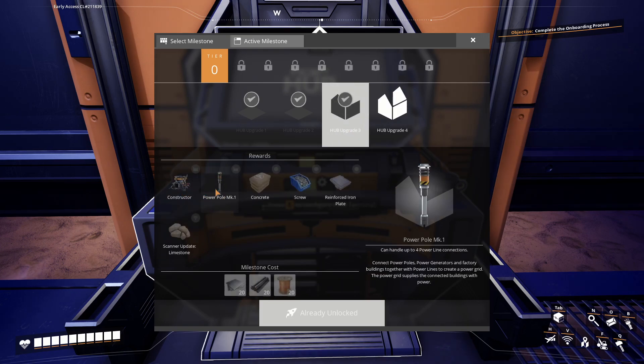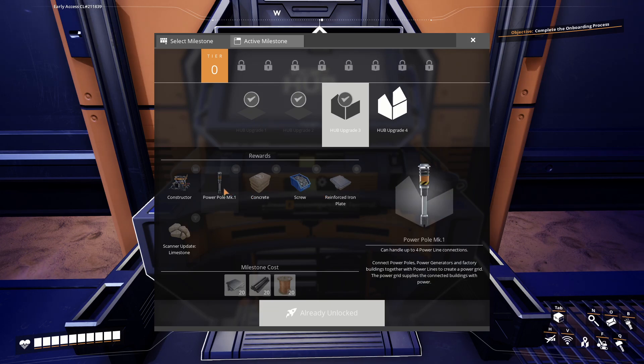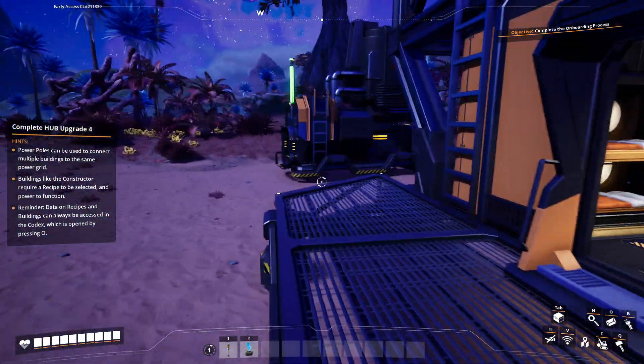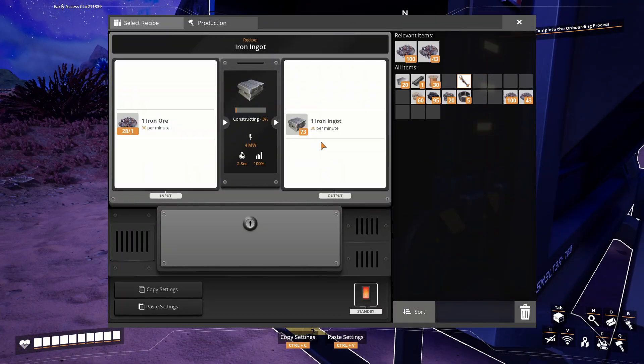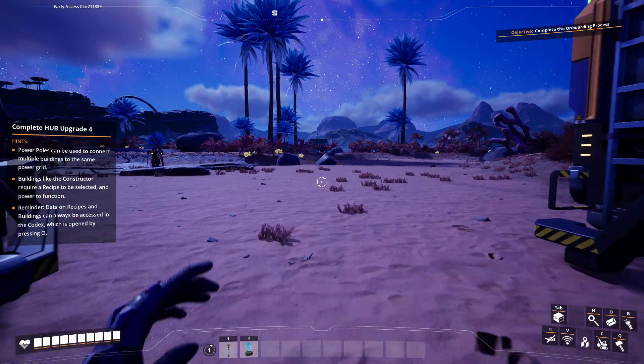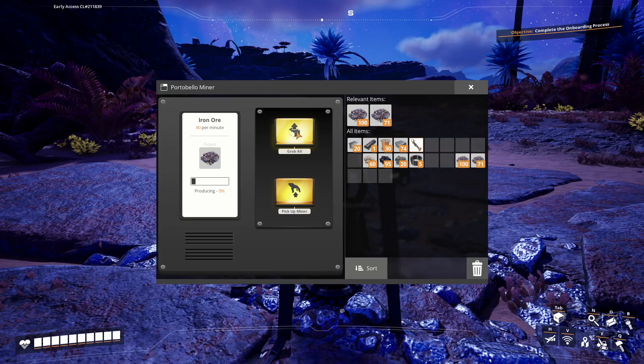Now I've got a constructor — make stuff. Power pole, that was the thing I was thinking of. I should probably have something that does both — and limestone, which I guess I don't really need. Concrete, reinforced. The plan right now is at least one for iron ore, one for not iron ore, and then maybe one for the limestone stuff. The leaves are surprisingly efficient as a fuel source — here in the far off future, we've figured out how to make a single leaf power a smelter for a day. Cool planet!